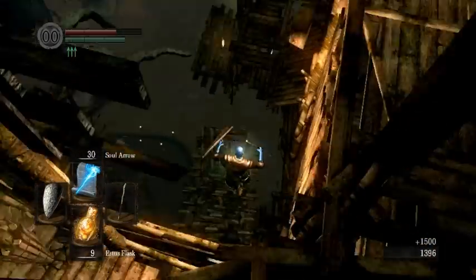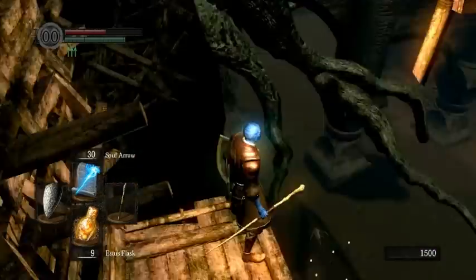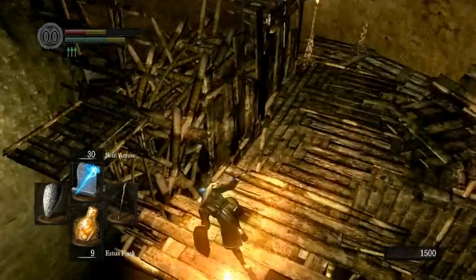For Quelaag, the Red Tearstone Ring setup is actually really easy. Because of the water wheel, you have a variable height — you can drop off the water wheel at any point to take the amount of fall damage that you want.